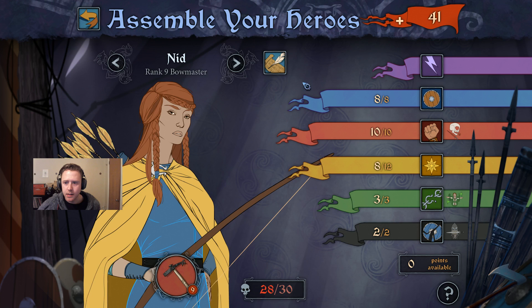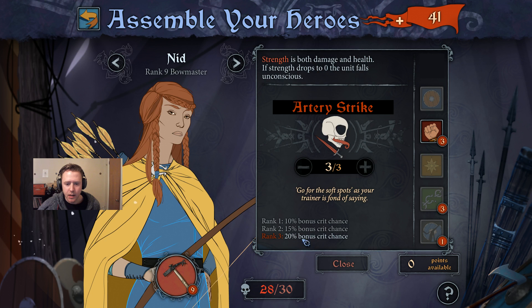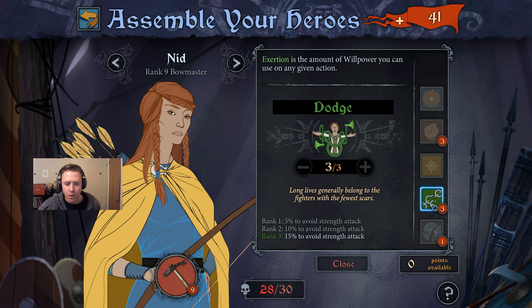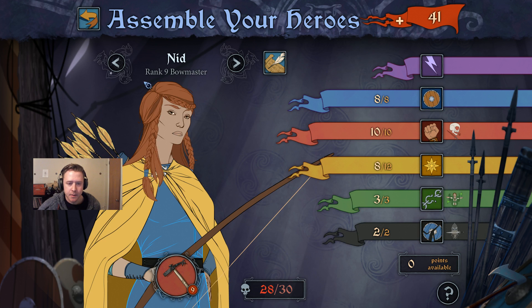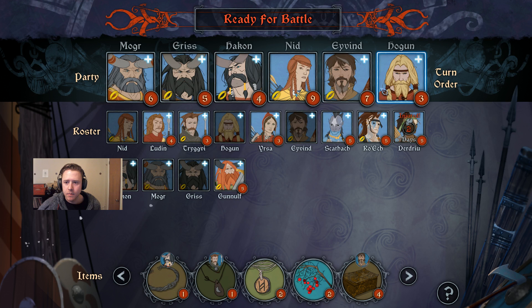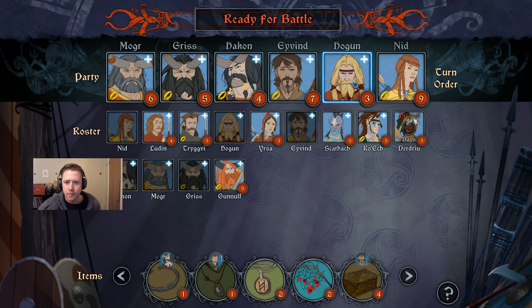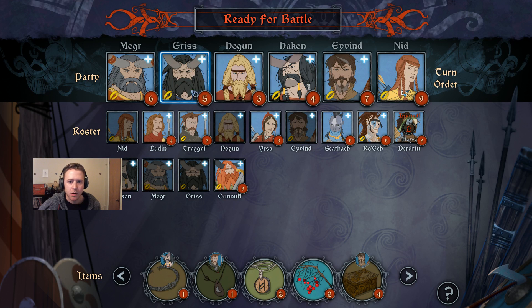Hopefully Nid just crits like crazy. She's running full crit build — she's got 20% here and an extra 30% there. And hopefully avoid strength attacks, avoid armor attacks. Without further ado, let's do this. We'll try to get Hogan somewhere standing by the giants to give them some extra armor.